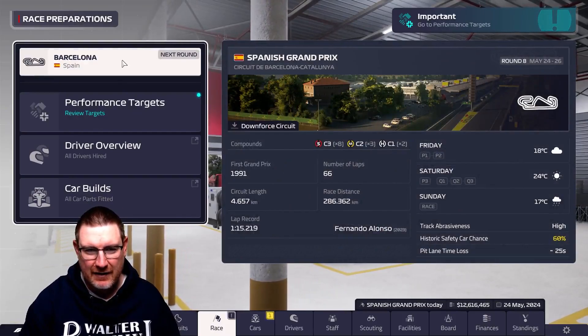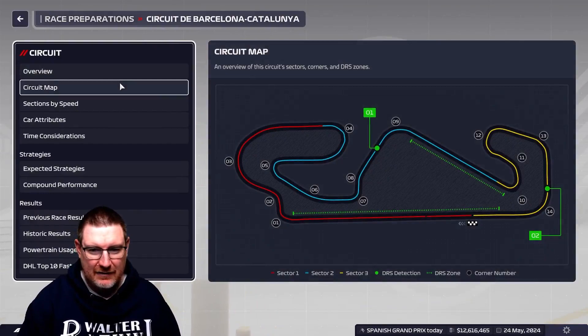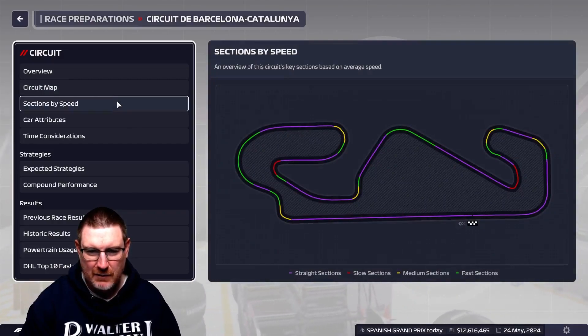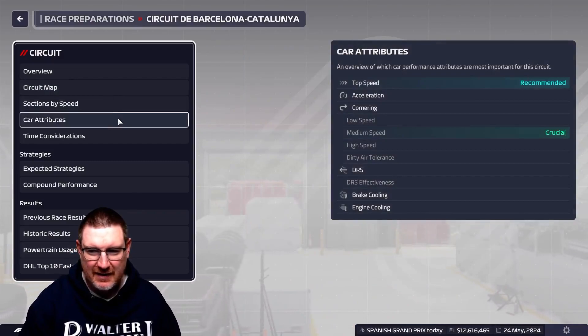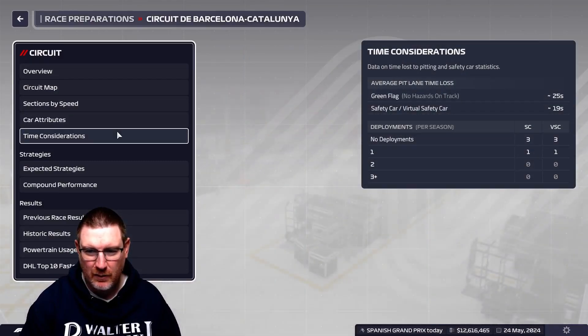Now, we are expecting rain for the race on Sunday, which is always stressful for me. Looking at the circuit map — red sector one, blue sector two, yellow sector three — there are a lot of medium and high-speed corners. So it is going to test the car, which is not necessarily what we wanted or need.